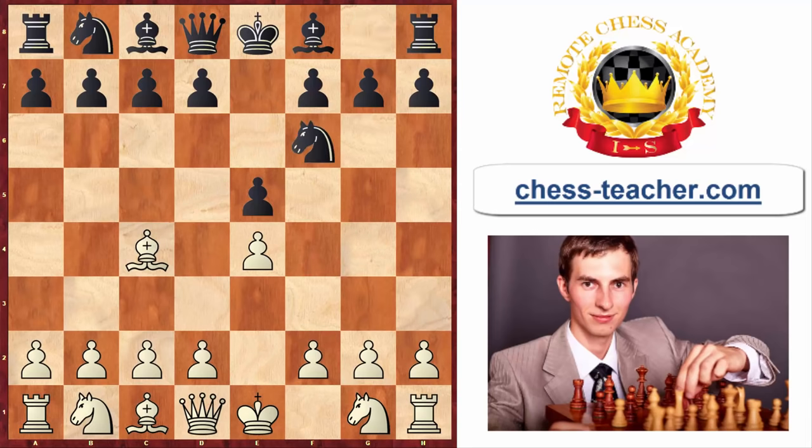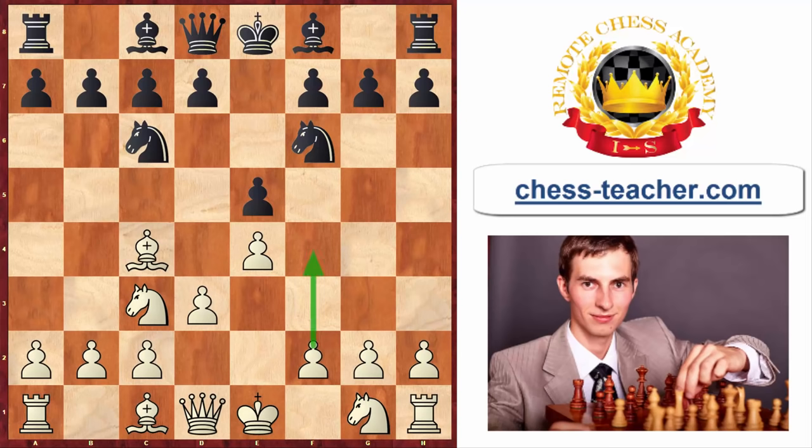The most popular response for Black after bishop c4 is knight to f6, which also attacks your pawn on e4. You protect it with knight to c3. After that, if Black develops with knight to c6, you can follow a flexible strategy and play pawn to d3 — instead of developing your knight to f3 right away. Playing d3 first reserves the opportunity to push pawn to f4 later, helping you expand on the kingside.